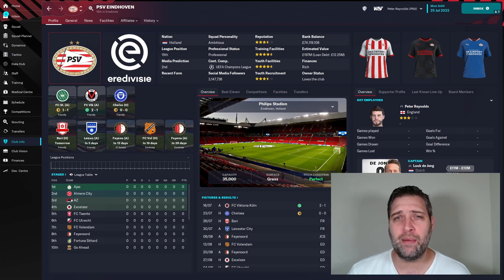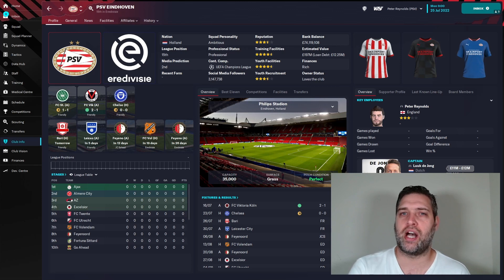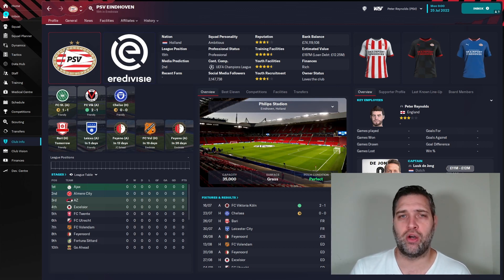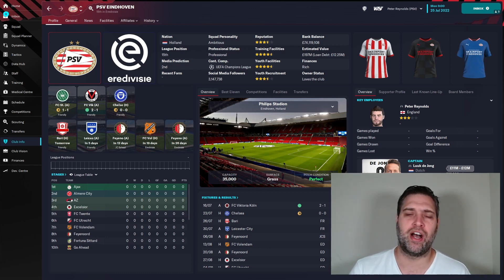With PSV, your aim will be to qualify for the Champions League to start with, because they're in the Champions League qualifiers. But you'll also want to get back to the top of Dutch football. PSV last won the Eredivisie in 2018; since then Ajax were dominant until last season when Feyenoord became Dutch champions, and PSV remained the bridesmaid. This season you're going to want to take PSV to the top of the Eredivisie. In real life, at the time of recording, they're currently sitting top — they won the Johan Cruyff Shield, beating Feyenoord — and they've qualified for the Champions League group stages.